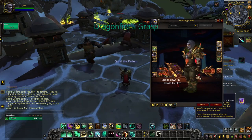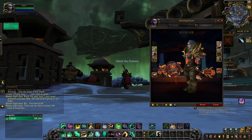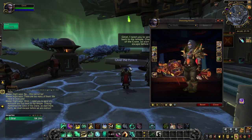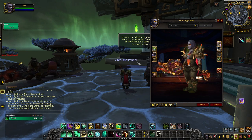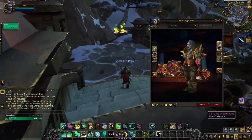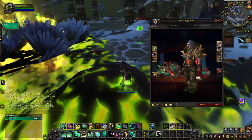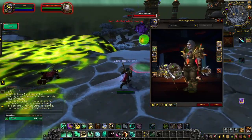The PvP artifact appearance for Brewmaster monks is Dragonfire's Grasp. I really like the look of this staff. Each tint is unlocked when reaching a certain honor level. Remember that honor levels are account-wide, so you don't necessarily have to do PvP on your Brewmaster monk. The golden tint is unlocked at honor level 10, the blue tint at honor level 30, the green tint at honor level 50, and the yellow tint at honor level 80.